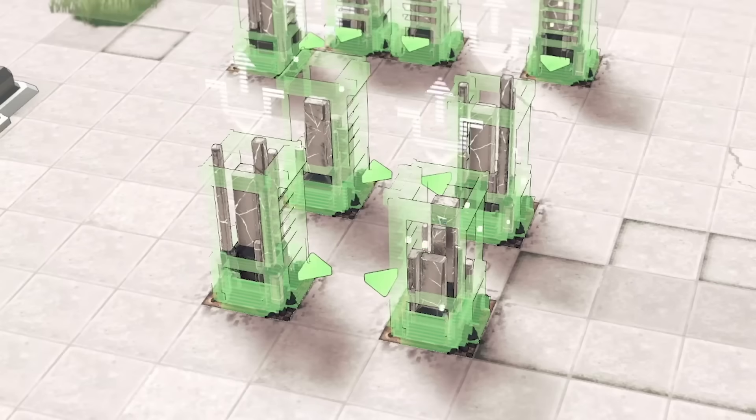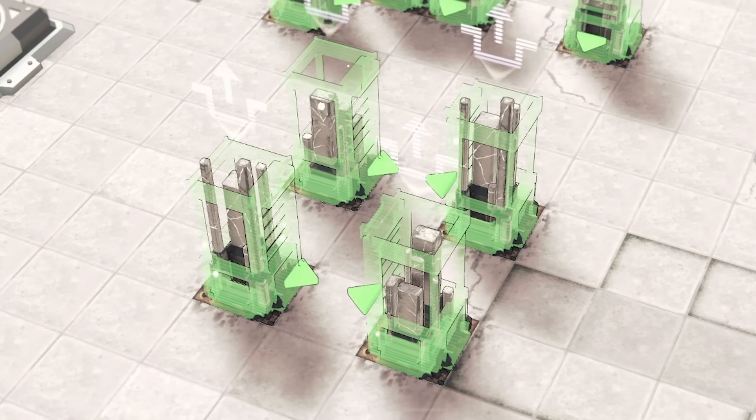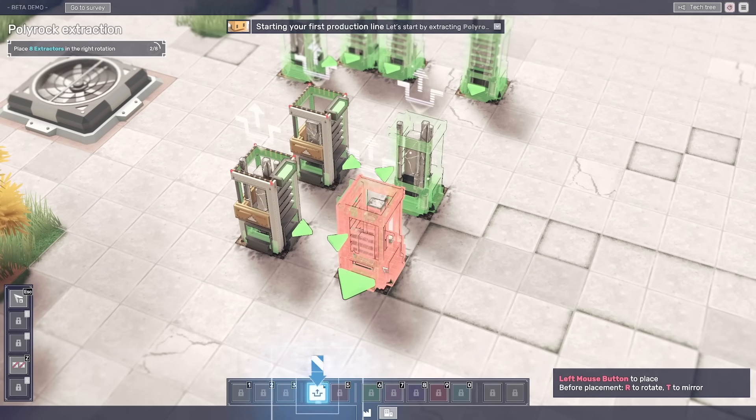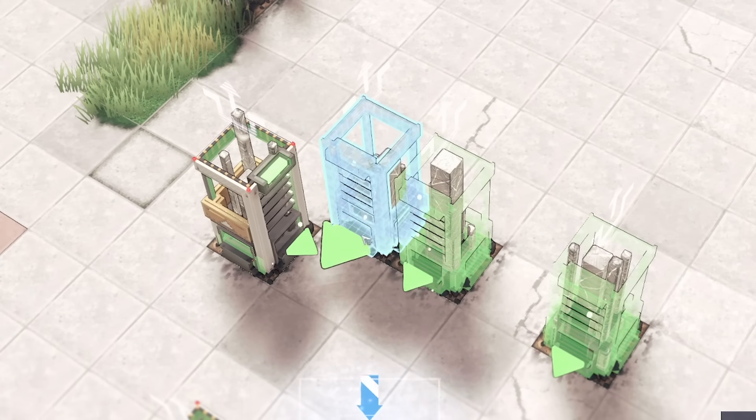We've got to come over here. We've got these little blocks of ore where we've got to put mining things on. That's what the green is — it's just telling me where to put them. So if we just build these on top of there, then we'll start mining some blocks out of these. And we'll do the same over this way as well.